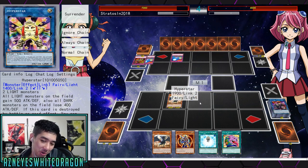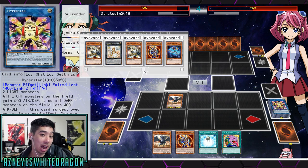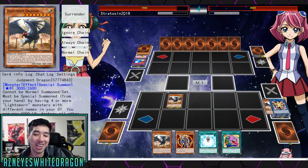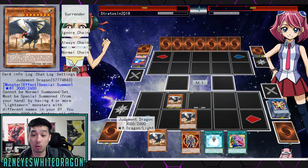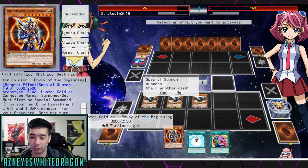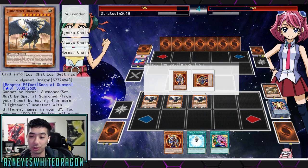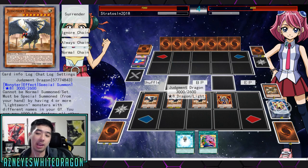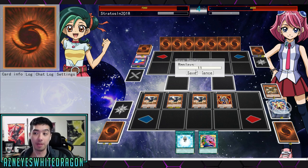I know he activated One Day at Peace, but I get to search out whatever I want. I'm just trying to throw everything, just for the sake of showing you guys. It's pretty easy to make a game in this deck. We got the Black Luster Soldier — that's gonna be game. We're gonna deck out, so I'm just gonna hit Surrender here. But I do wanna know what this guy was playing. I wanted to show you guys the plays of Hyperstar — with Lumina, you can make triple. Granted, you have to have the cards in your hand, but that's not that difficult with Nerver getting all those pluses.